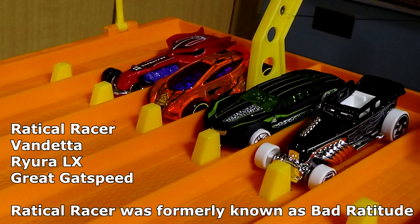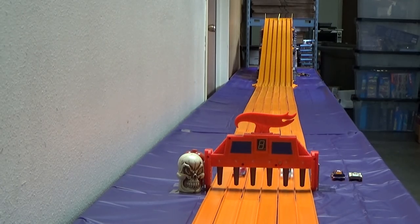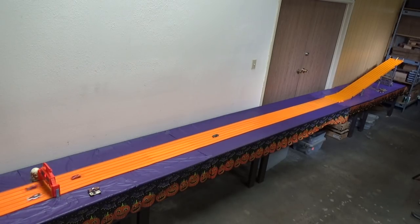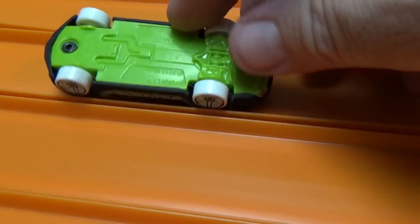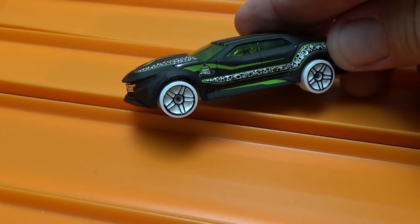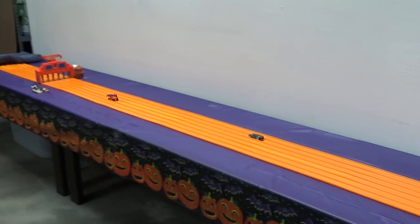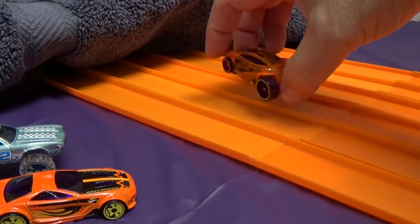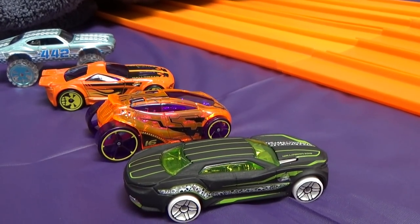Here comes the second group of racers. On the left, Radical Racer, formerly known as Bad Ratitude. Wow, that was a great race — it was so close. Radical Racer will get a second chance, but what happened to the Riura LX? He doesn't roll very well; the axle seems a little bit short, so that makes the wheels rub on the inside of the base. Great Gatsby will advance. Vendetta, decorated as a jack-o'-lantern, is out. Radical Racer is in for the Riura LX — this one's going to have to go away. I'm going to have to get another sample for future racing.